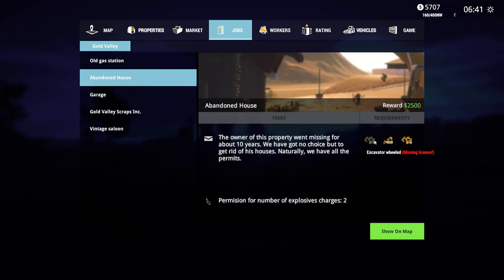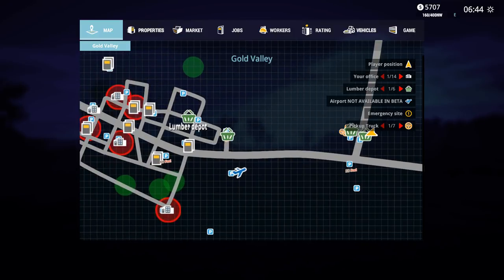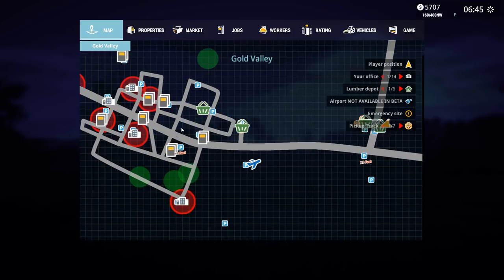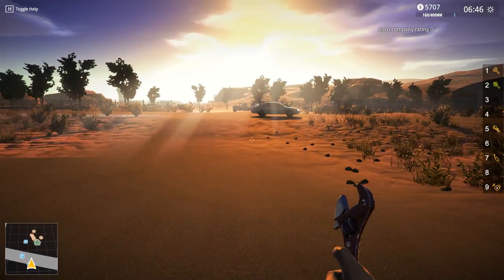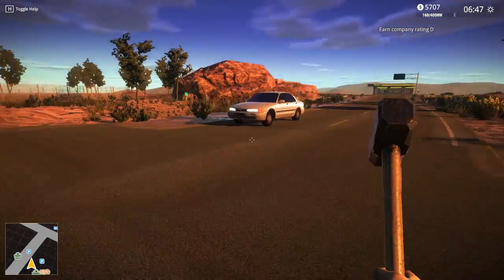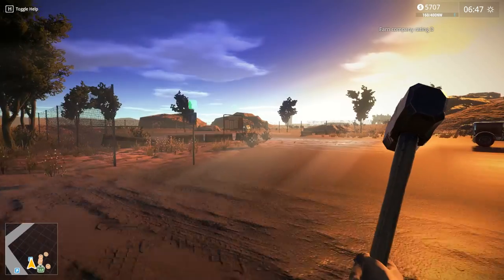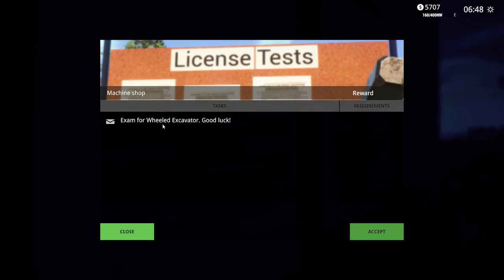Let me look at the map and see if we have everything we need. Abandoned house - missing license. Okay, so how... oh wait, where's the license area? I totally forgot about this. Gas station, tool shop... where's the license area? We need to go get a... wait, it's like right here isn't it? I gotta find it. Oh yeah, it's right next door - excuse me, coming through. Here it is right here - hopefully I have enough to do it.